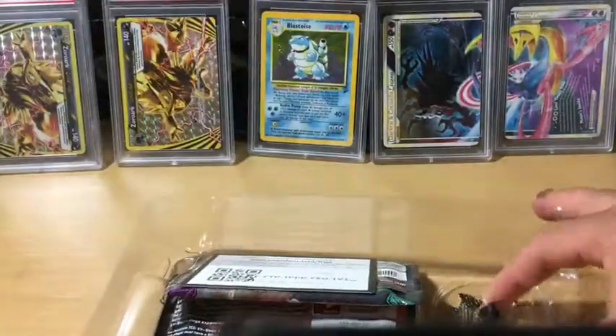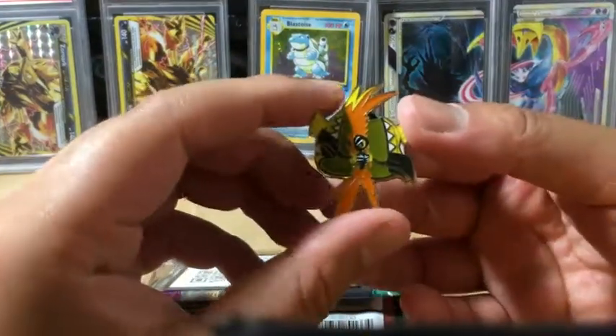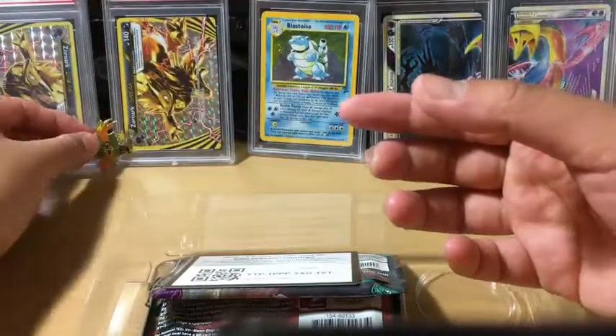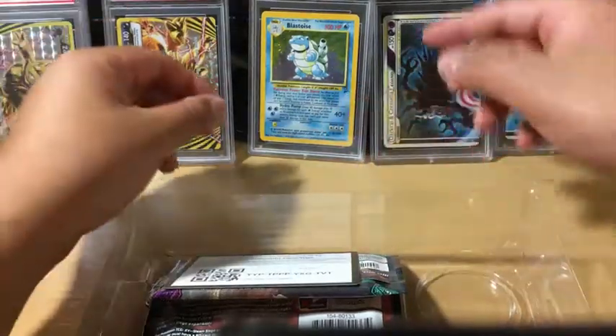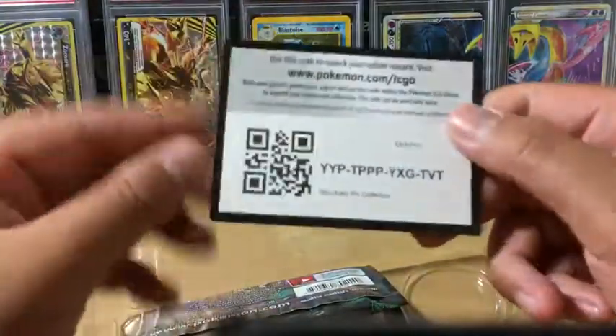Okay, there we go. Here is the Tapu Koko pin — very nice. Let's see if I can put it between the two Zoroark there we go, and fix the Blastoise, and hopefully it doesn't fall. Here's the code card.